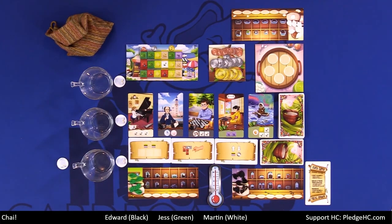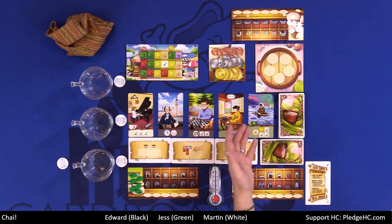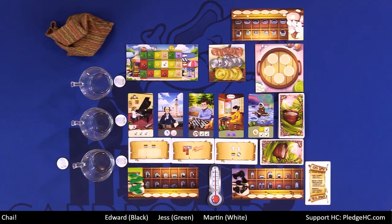Every player also has a player aid in front of them. The goal of the game is victory points, which you get by completing recipe fulfillment or completing customers' orders. The number of victory points is written in the cups. You also get one point for every dollar left over, and points for majority in various customer seats. The game takes place over five rounds — the temperature starts at zero, then 25, 50, all the way up to 100.